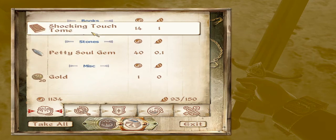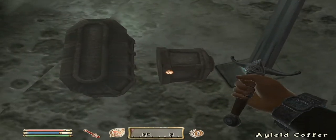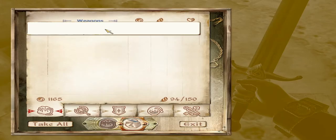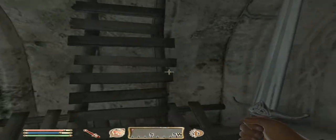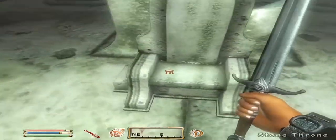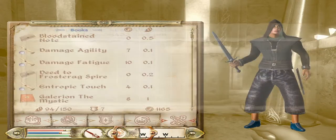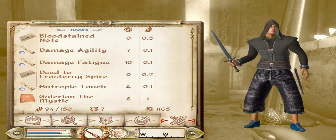Damage health — untouched. We got another spell tome! That was boss. So that's pretty awesome, guys. Let's equip our new digs.